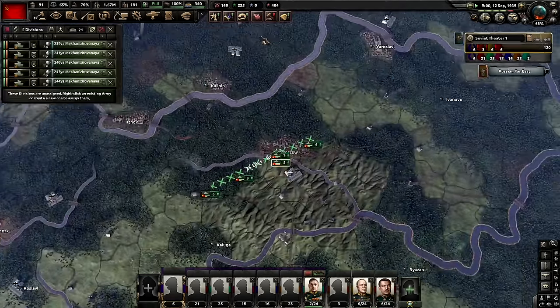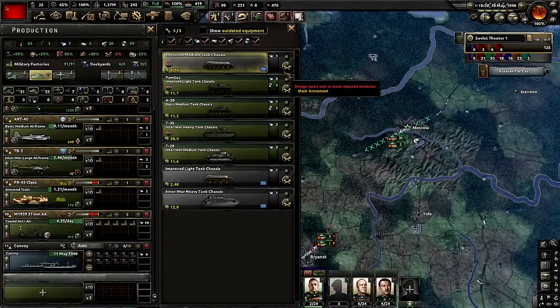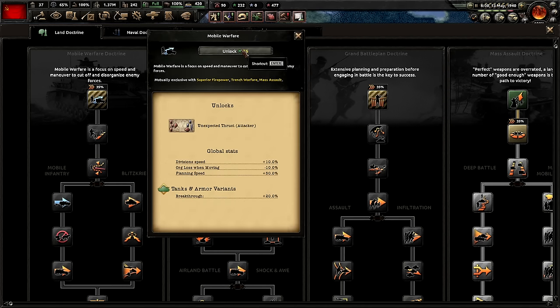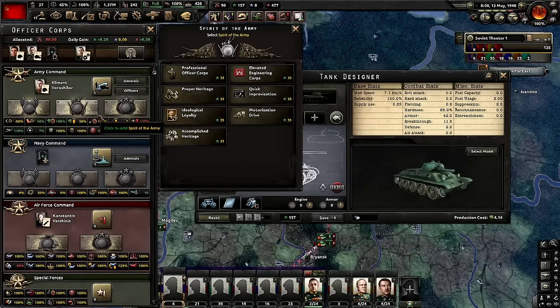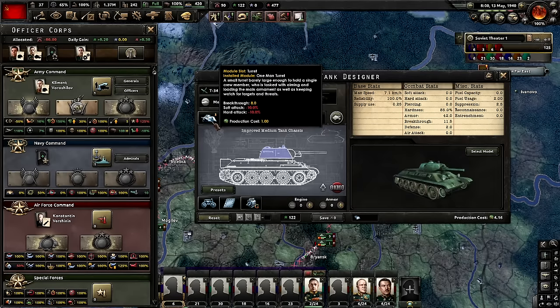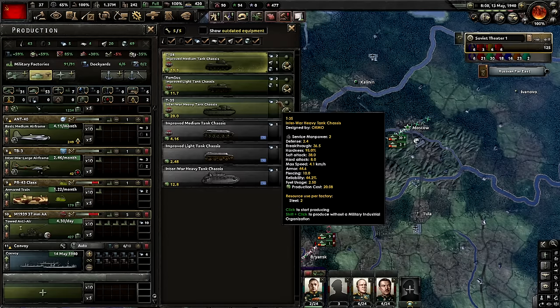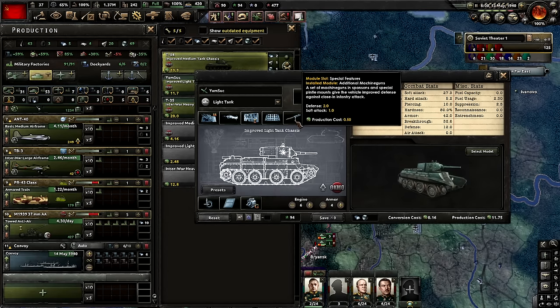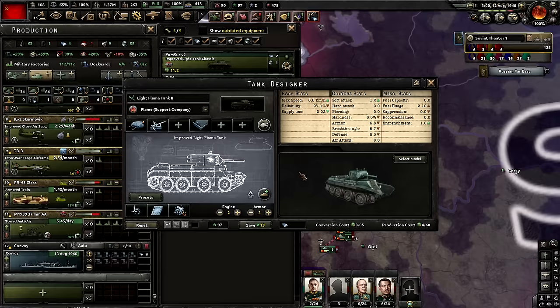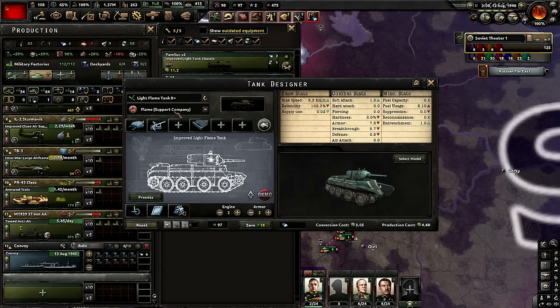I'm also starting to actually recruit divisions — only about five so far, but it's something. There's the improved medium tank chassis! Actually, thinking about that, I need to move to mobile warfare right now, which then allows me to go motorization drive, making changing divisions very easy. But now for the tank — a nice simple T-34. Not quite right, but it's basically the T-34. I forgot to add the dozer blade attachment so I'll go do that now. Might as well also get some lovely entrenchment with a light flame tank. Let's just name it after a patron and move on.